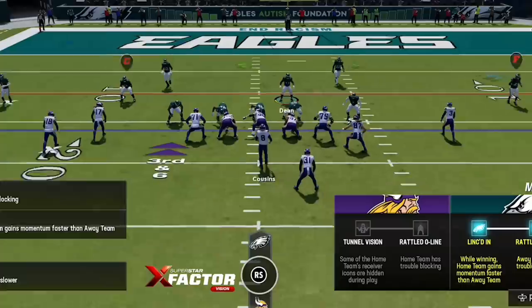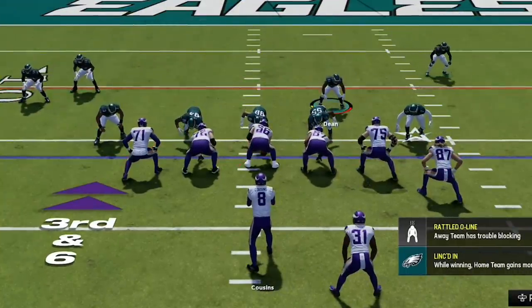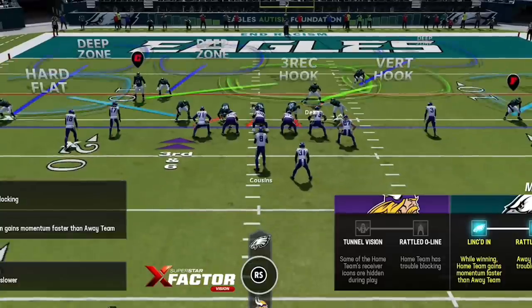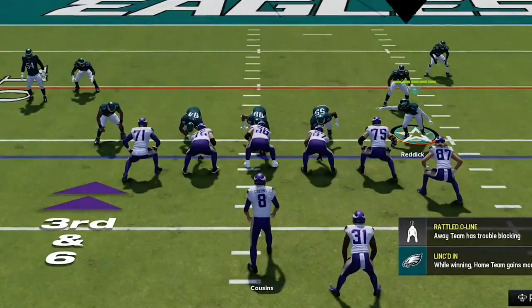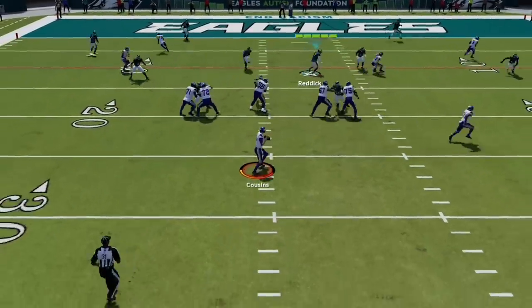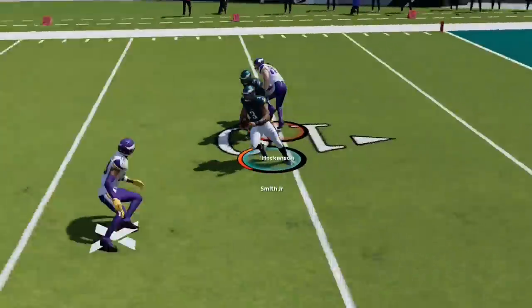He comes down to shotgun needing 6 for the first, so I pinch again and switch back to cover 6 with hard flats to protect the first down. I go full coverage on this play, user the blitzing outside linebacker and only send 3 rushers. We shut everything down and he forces a pass into a tight window that gets intercepted.